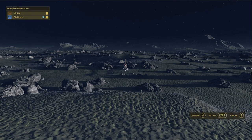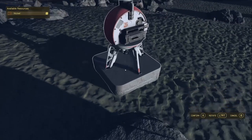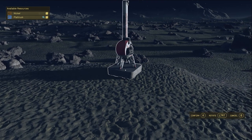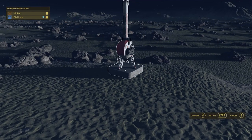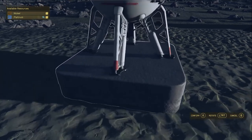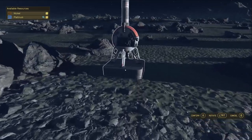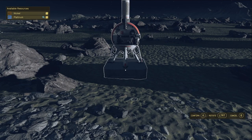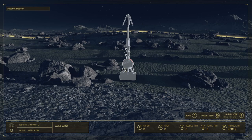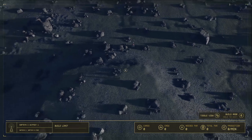We're going to call this attempt number one. When I place my outpost it shows that only nickel is directly in front of me, but if I move the outpost a little further I see that I can also extract platinum. So for this specific outpost my focus is extracting nickel and platinum. I'm probably just going to sell them in the beginning, before I even turn them into components.